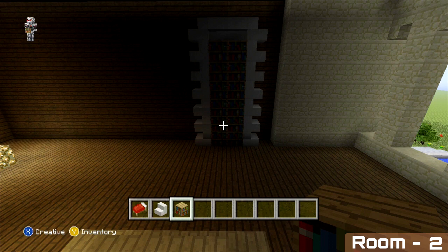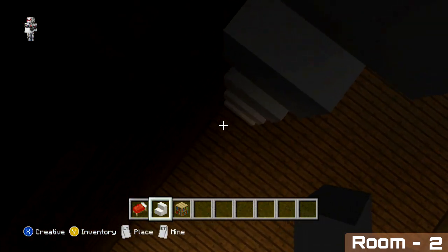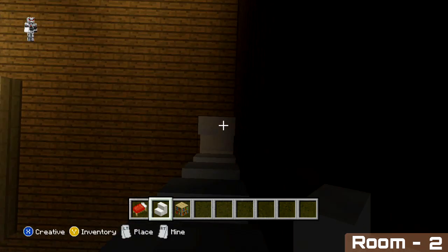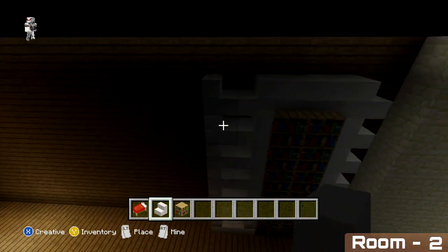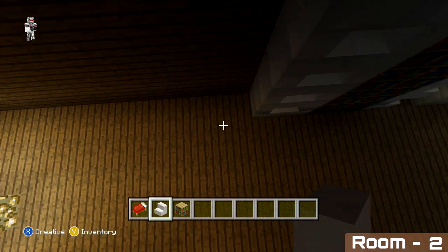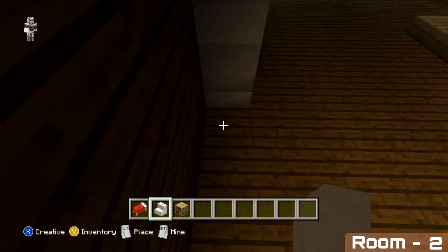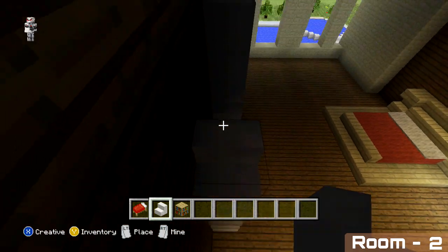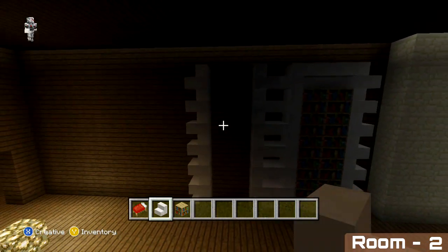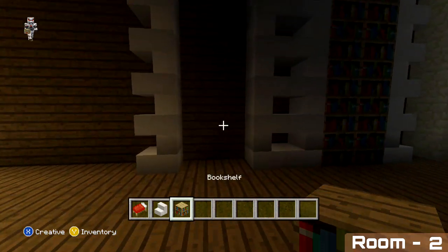That's the first of our two bookshelves added. Directly on the left hand side of this, do the same again — start with seven high quartz stairs, then on the third block away another row of quartz stairs, and then your two stairs across the top. Lastly, fill in the space with your bookshelves.